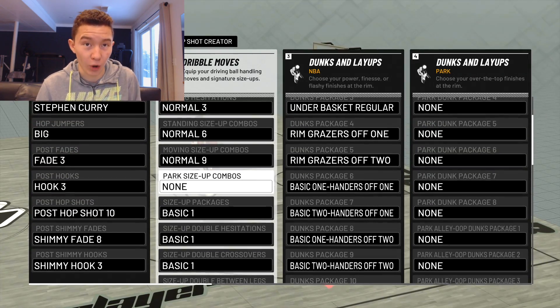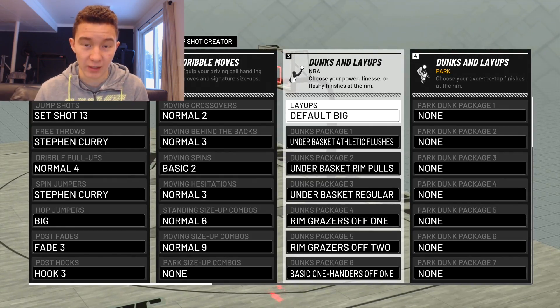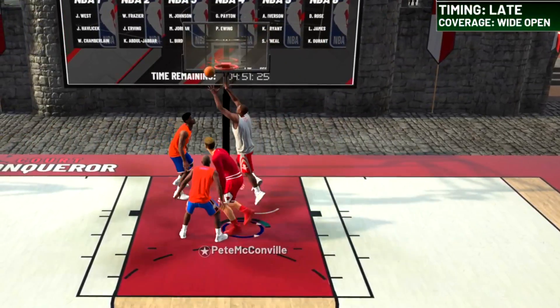Now we're on to the dunks and layups — probably more important now than ever in 2K because of the new patch. The new shot contests and blocks on layups and dunks got buffed a lot, so if you end up doing the wrong animation for a layup or dunk you're probably going to get blocked. Layups: Default Big. I really don't unlock any layup packages, and this works fine for me. I've seen a lot of people complain about missing wide-open layups in this patch, and I missed one today — but that's just 2K being weird.